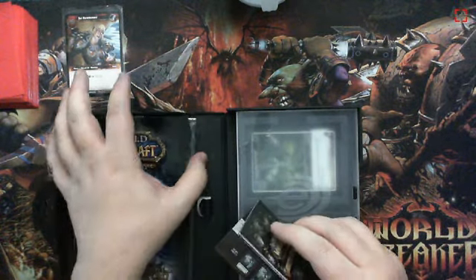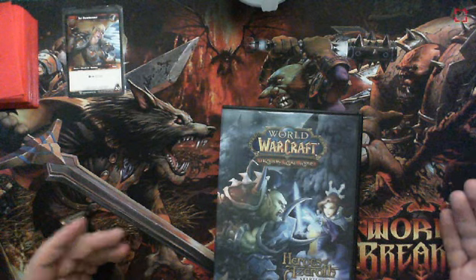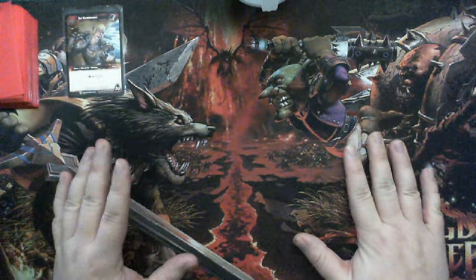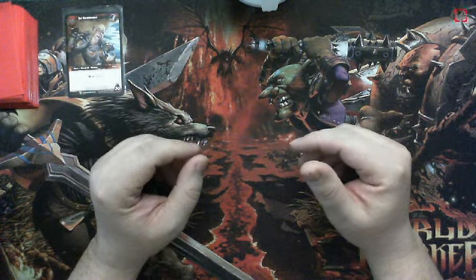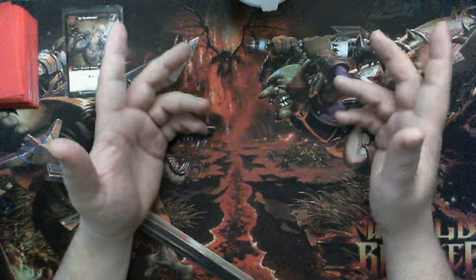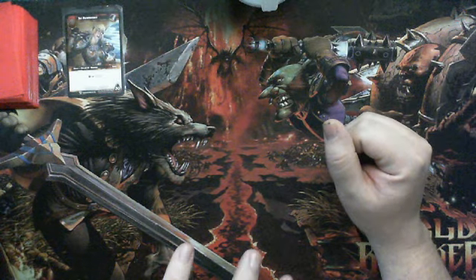What else can you buy if you don't like the randomness of these packages? Let's say you play the video game and want to duplicate the hero you already play. In my case, I play Horde and I play an Orc Warrior. You can go out and buy a class deck — one deck with a set number of cards — and I think you get one or two booster packs inside. All those cards combined will make a deck for the class specified on the box. You don't get the big instructions or the giant hero cards, and it's relatively inexpensive — about $8 to $12 depending on where you buy.